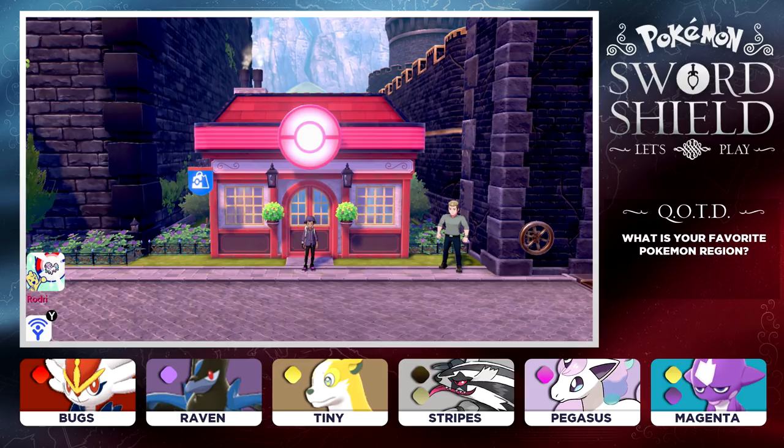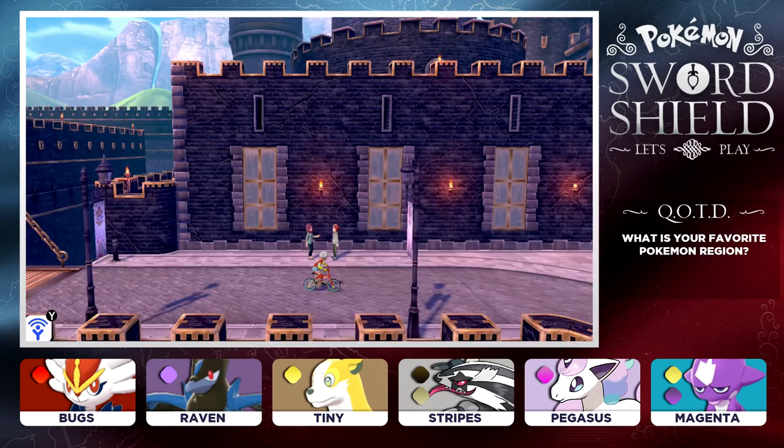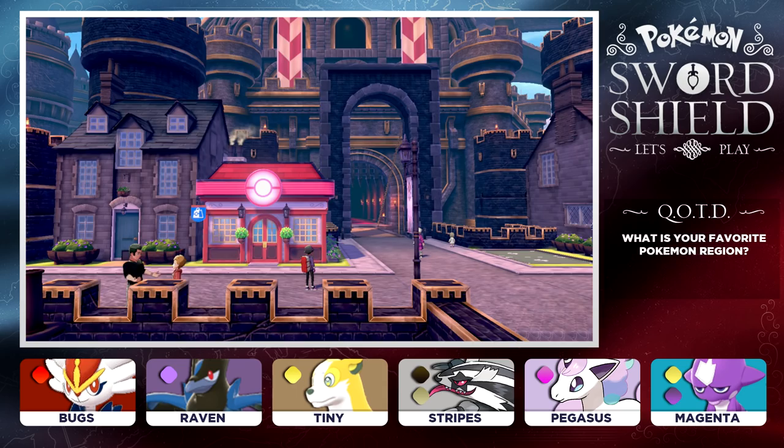Hello, my Purple Bandidos, and welcome back to Let's Play Pokemon Sword and Shield! I'm Purple Rodri. Last time we obtained our fifth badge here in the Galar region - we got three more to go. After we defeated Opal, she brought us back to Hammerlock, so today we're going to explore Hammerlock and see what we can find. We have two brand new Pokemon on our team. Five badges - that's pretty good!